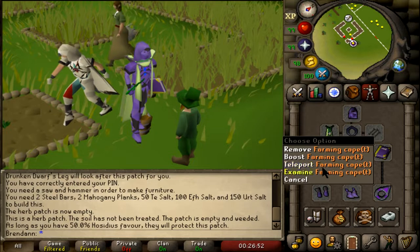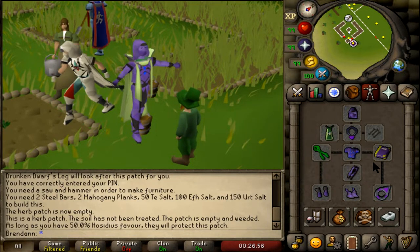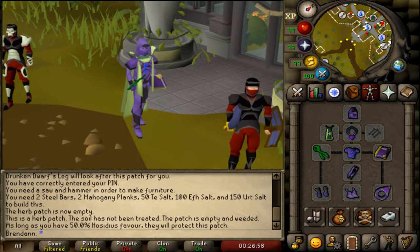To get to the Farming Guild, you can use your Farming Cape Teleport or use fairy ring code CIR, which will teleport you just north of the Farming Guild.